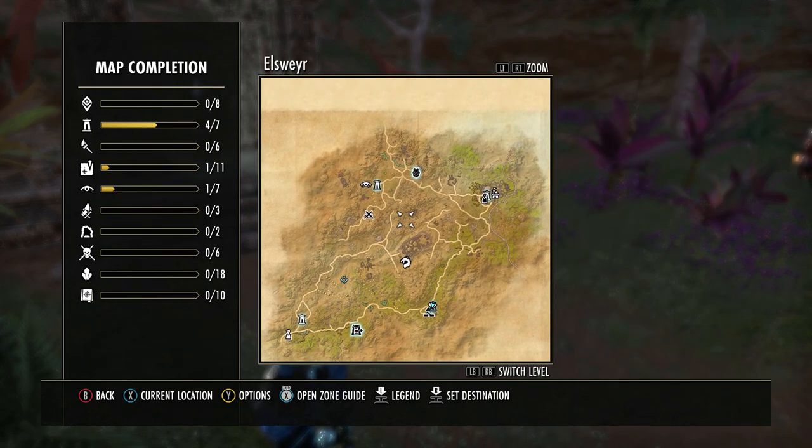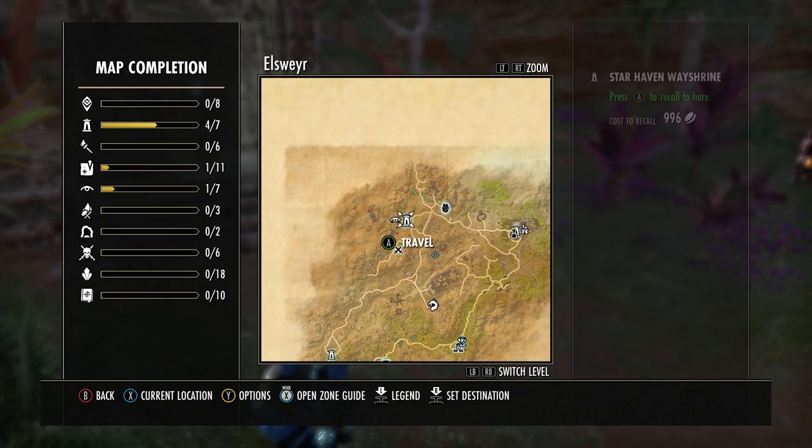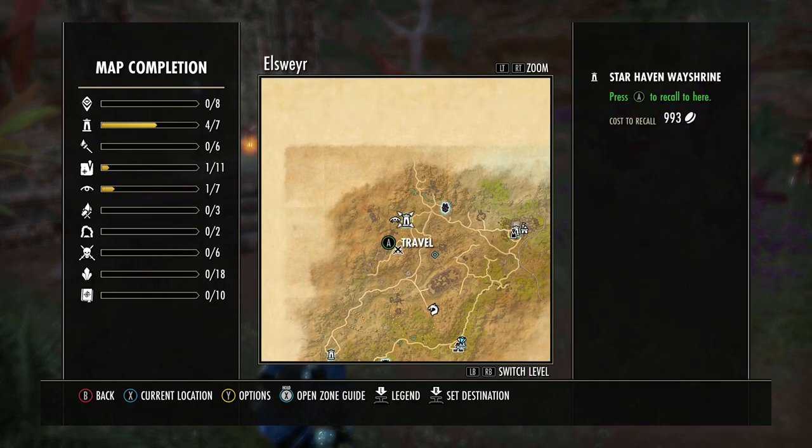I've waypointed where the third dragon will spawn. You just want to go to the Star Heathen West wayshrine for this one and make your way down to it.